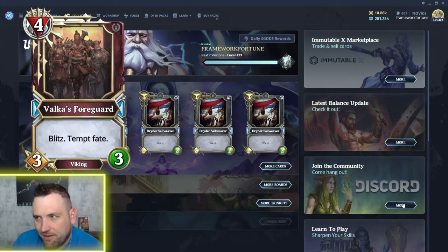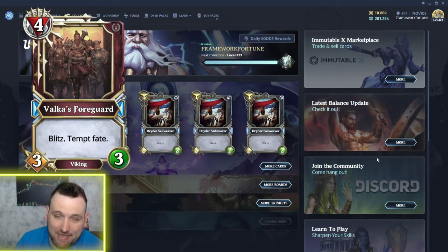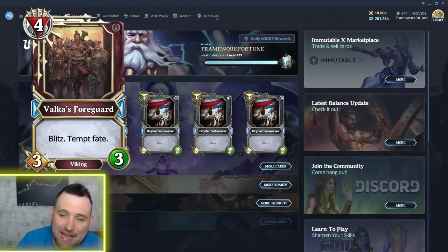The first card is Valka's Four Guard, another war card, and it has the Tempt Fate mechanic. We saw it on the nature puppy, the Vulpine Collector, and now it's on a war card. This is a four mana rare 3/3 with Blitz. Blitz is always great to have in war — I'll always welcome more Blitz. There are already two four-mana Blitz creatures in war: the Viking Longship and the Archangel Bruiser, and they both have higher attack.